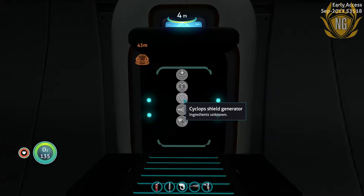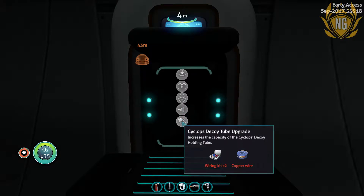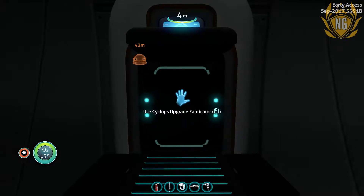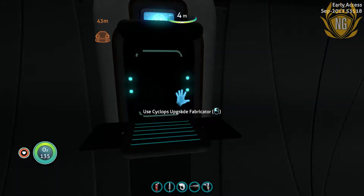I've already got that. Cyclops Shield Generator — oh, that would be so good. Sonar Upgrade, that would be cool. Decoys Tube Upgrade — wow, I didn't even know that was there. I need to explore things a bit more, I think.